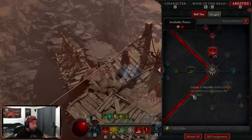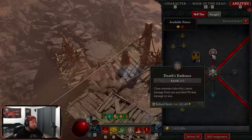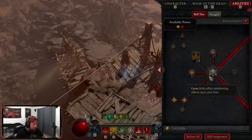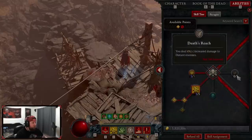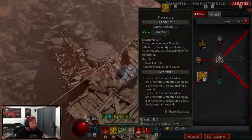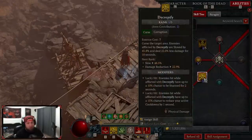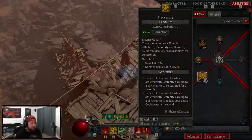Then we go down to curses. We're doing Death Embrace for close damage, as well as taking less damage from enemies attacking us. You could swap this for Death's Reach if you want, but I tend to stay pretty close when fighting. Then we're doing Decrepify with Aberrant Decrepify for the chance to reduce cooldowns and apply crowd control — allowing us to slow and possibly stun enemies on lucky hit.